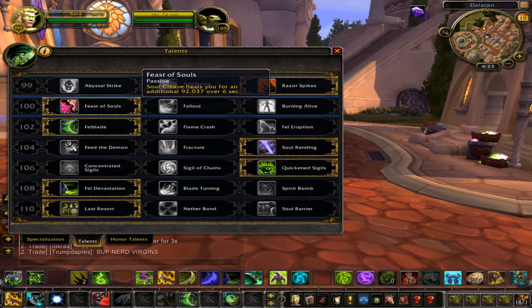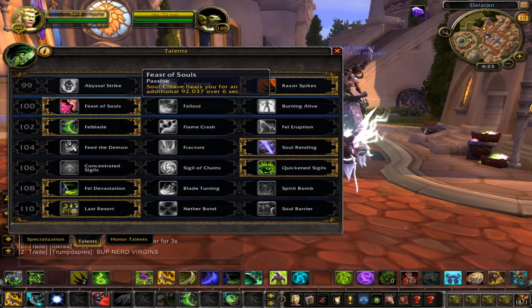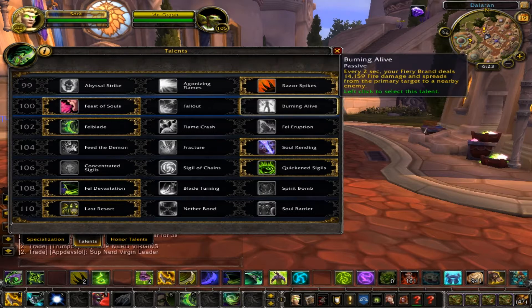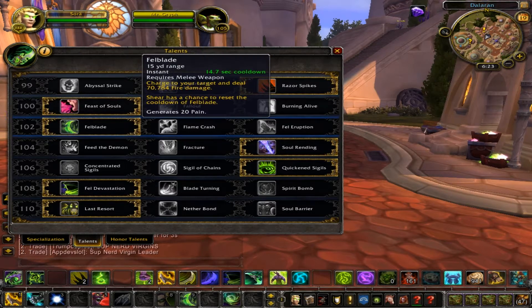Feast of Souls — Soul Cleave heals you for an additional amount over 6 seconds. Overall I think this one is better for the 100 row, so that's the only one I would go with there.